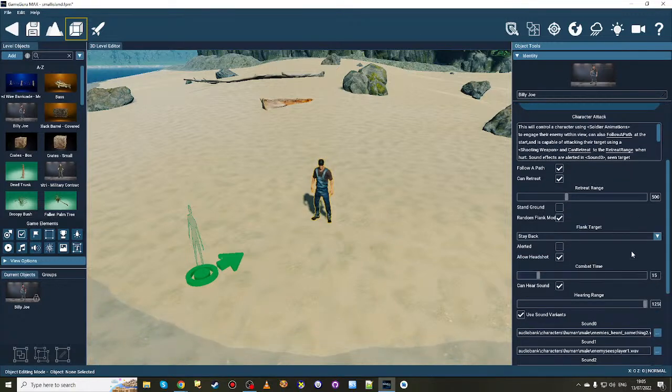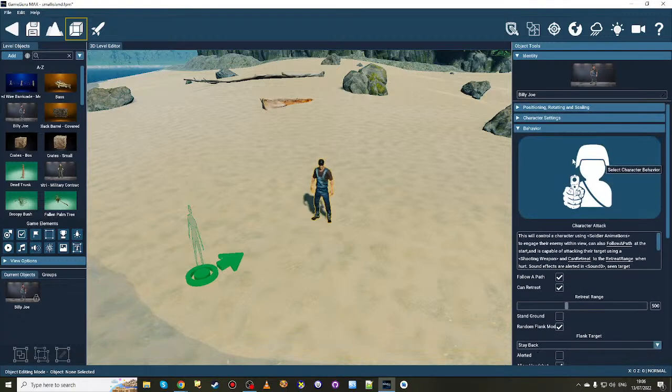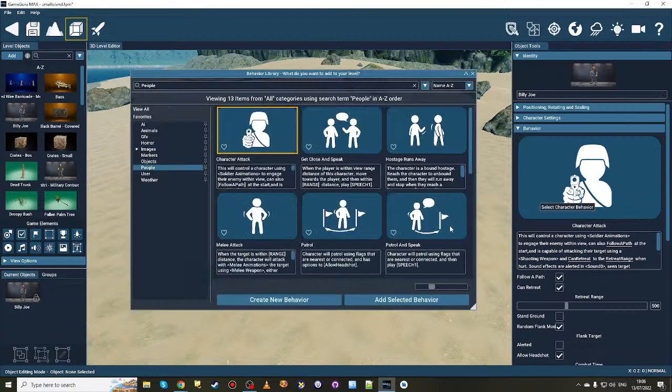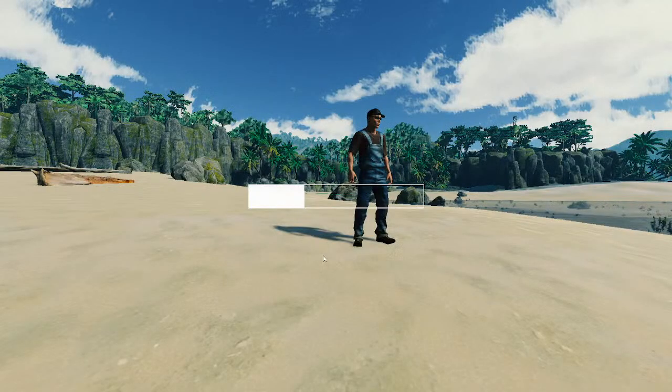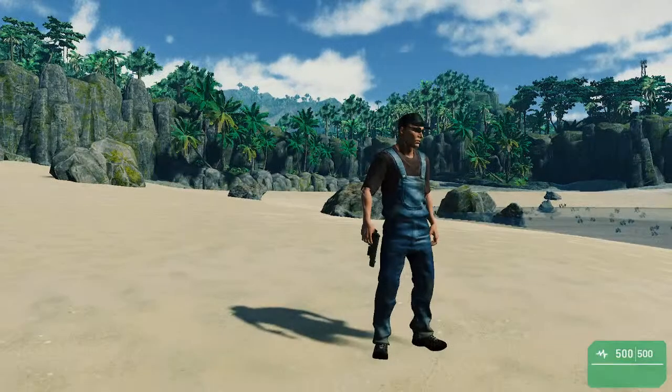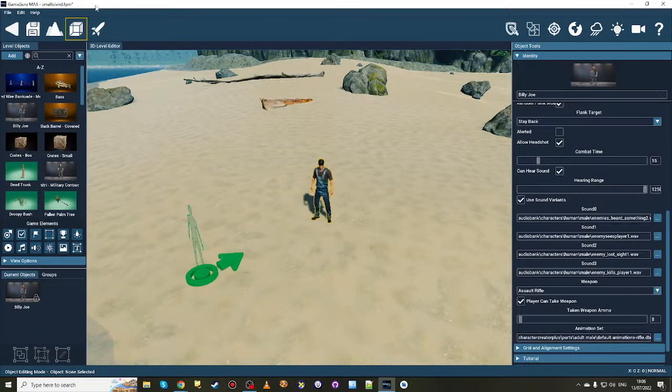I've moved the weapon choices within the behavior. It's the script that controls whether the character is going to use a weapon, which makes a lot more sense. Character attack is for soldiers with guns shooting at you, whereas melee attack is for characters with a club, spear, or dagger running right up to you. So if you go to character attack at the bottom, you'll only see firing weapons — pistols, rifles, shotgun — and if I select character attack and run the level, this character will be equipped with a pistol and start shooting at me.